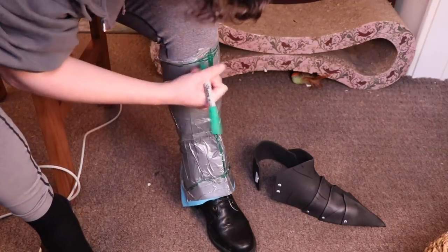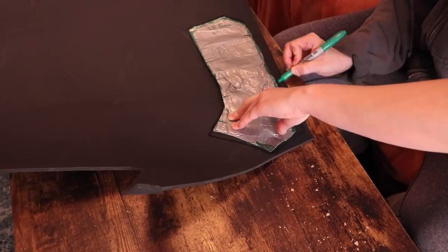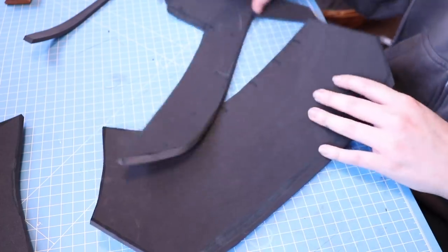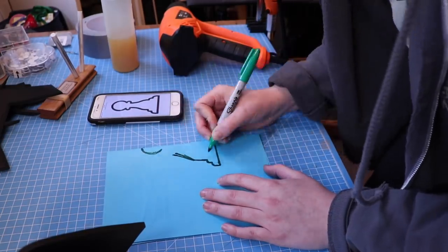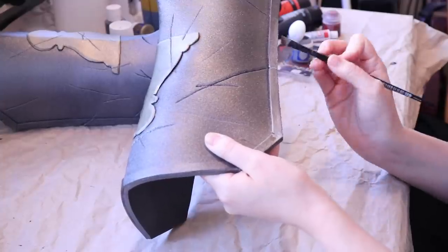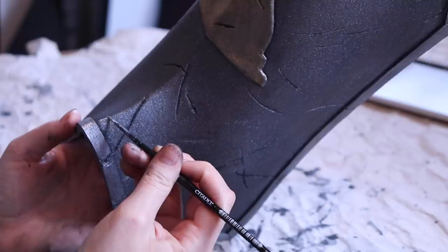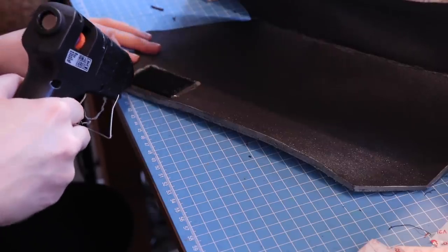To create the greaves, I again started with a duct tape pattern, which I then traced to foam. With the foam cut out, I put everything together with contact cement. I created a little pond pattern to put on the front of the greaves, then cut out and attached some trim. I painted the ponds gold, the trim silver, added lots of shading, then finished it off with some highlights. Finally, with some straps and velcro, the greaves were also done.